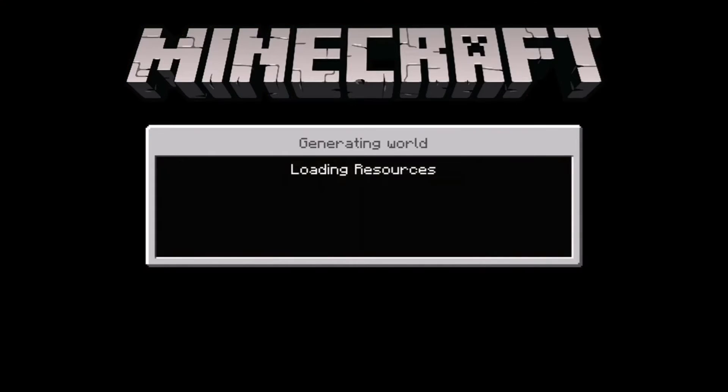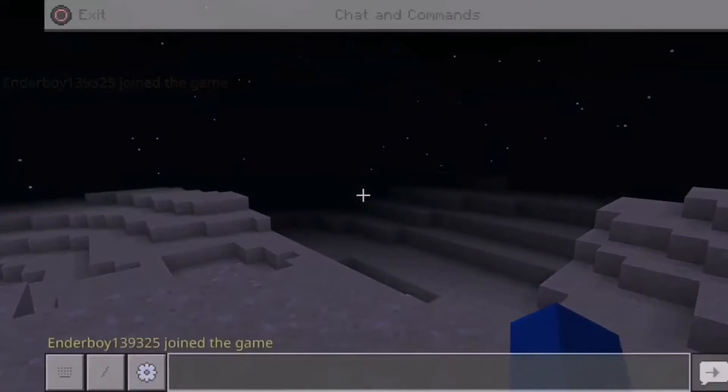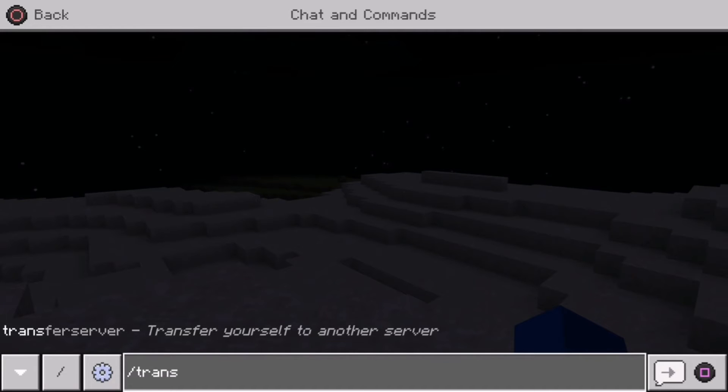Now that the world is generating, you should see that you're in a world. Now that you have OPS, you actually have creative mode and you can do commands - that's very important. So what you're going to do first is type slash transfer server, all together.